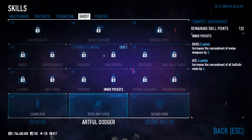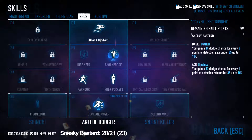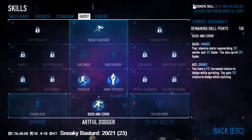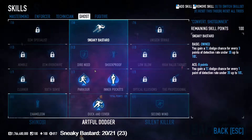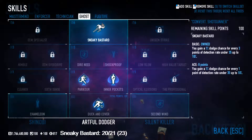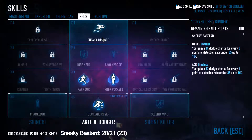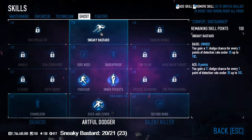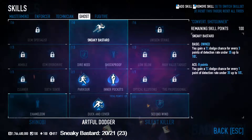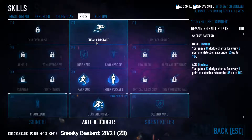Here we have the most interesting tree in the whole game. This is how I like to get Sneaky Bastard — that's 20 points. A lot of people do a slightly different route, which is one less skill point — 20 instead of 21. If you're not running dodge or you're running anarchist armor, there's no point in getting it. If you want to use non-concealable weapons, you are going to have to ace this. But normally, basic should be fine.